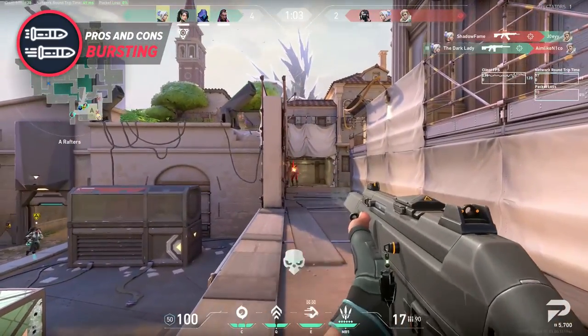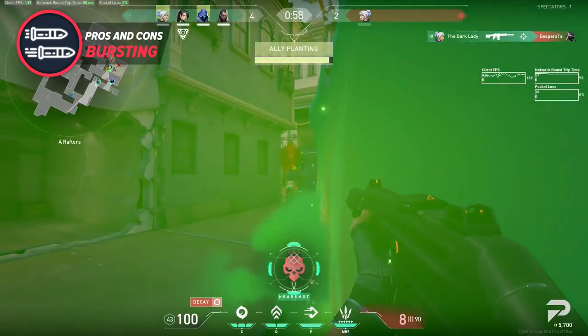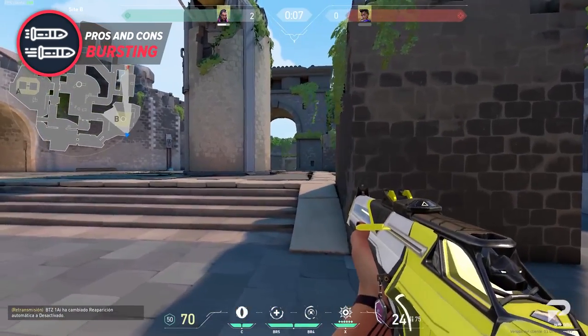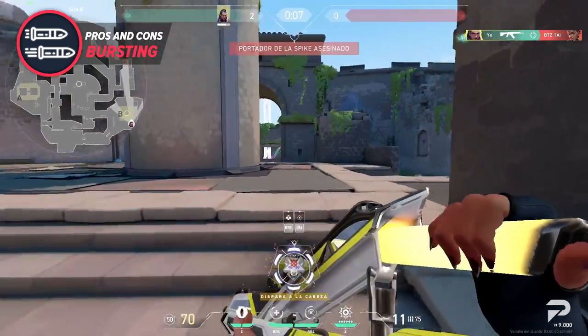There aren't really any big disadvantages to bursting, except that sometimes you may have wanted to spray at close range instead. It's worth noting that since your bursts may vary between 2-6 bullets whenever you shoot, you'll have to be very comfortable with resetting the recoil at different points in the gun's spray, which could complicate burst firing.